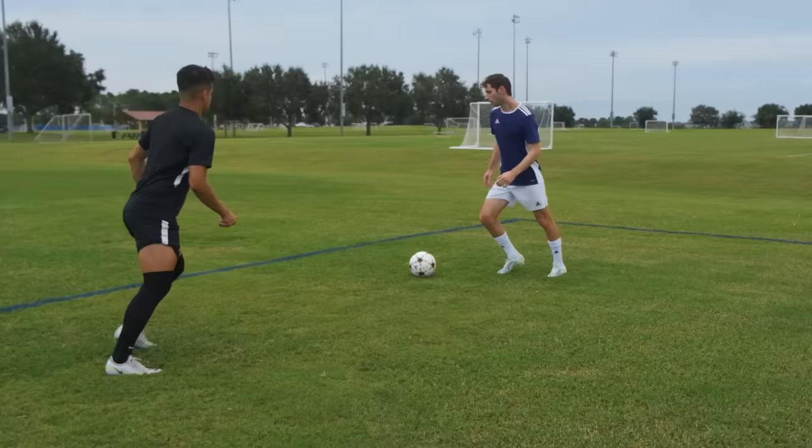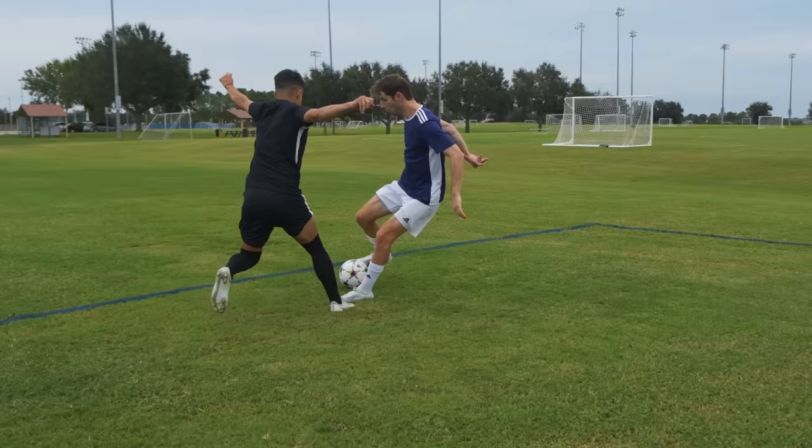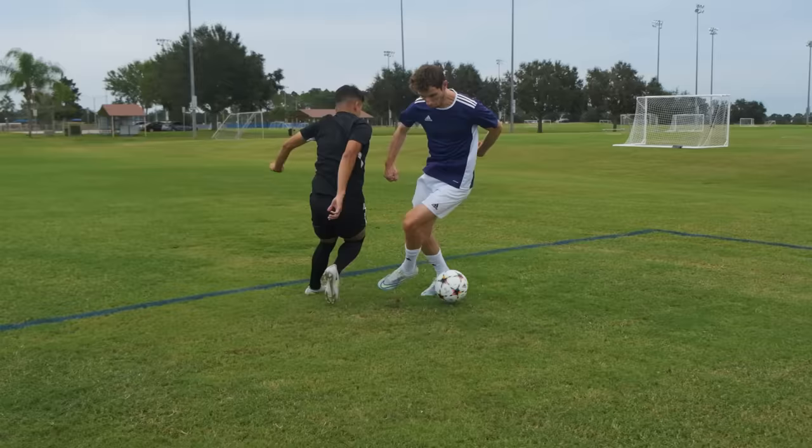The pull behind and go. When the ball is out in front of you and the defender reaches for it, use the underside of your foot to pull the ball back. Then use the inside of your foot to touch the ball behind your leg. And finally,